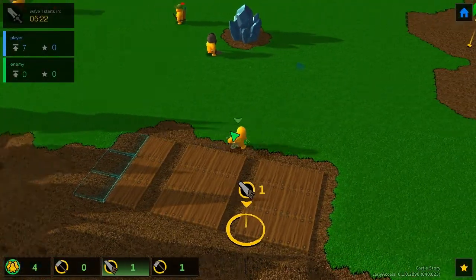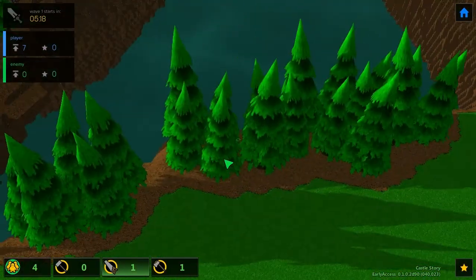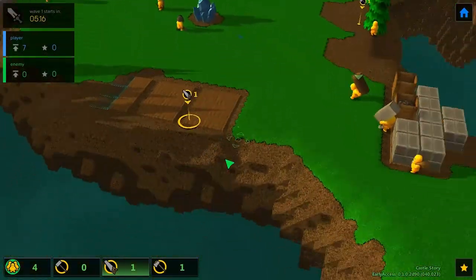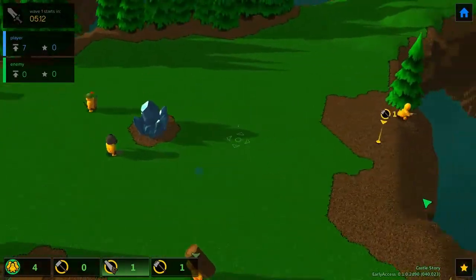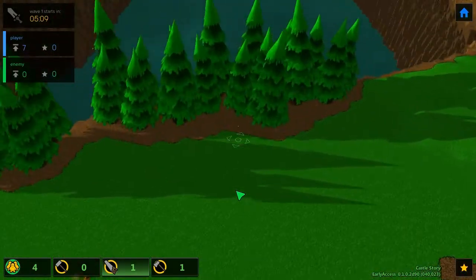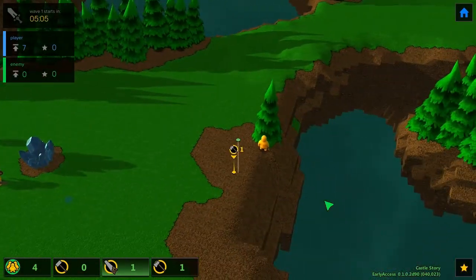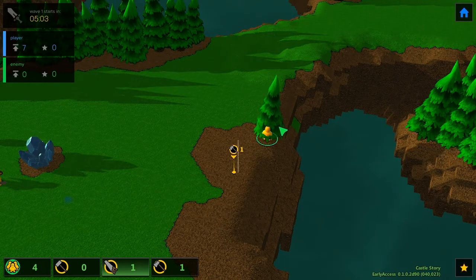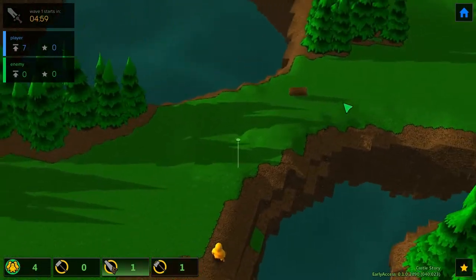This guy is almost done chopping trees again, which means I might need more. All the trees are falling down — that's why I'm not getting any. That happens when you're floating on an island. I might want to build a way to catch the logs before they fall into the abyss.